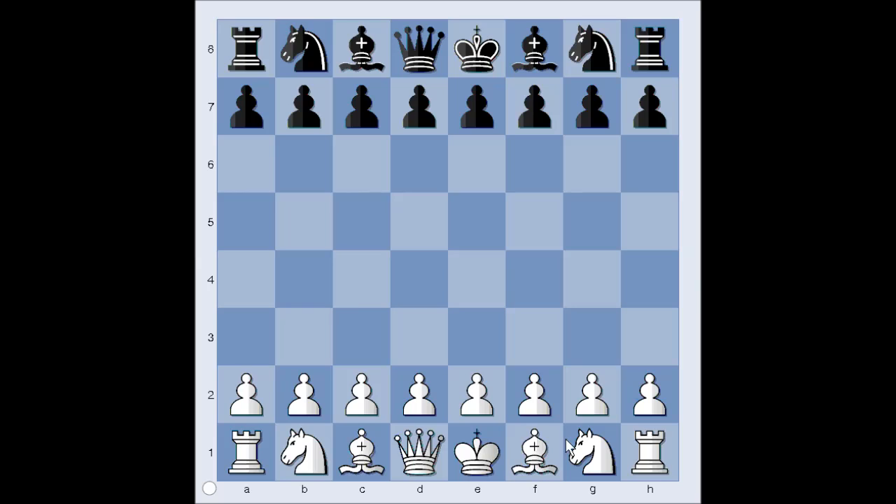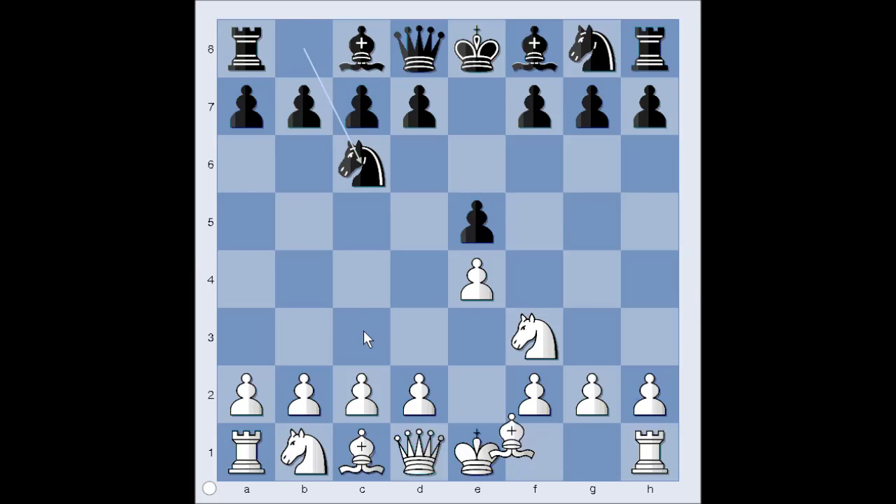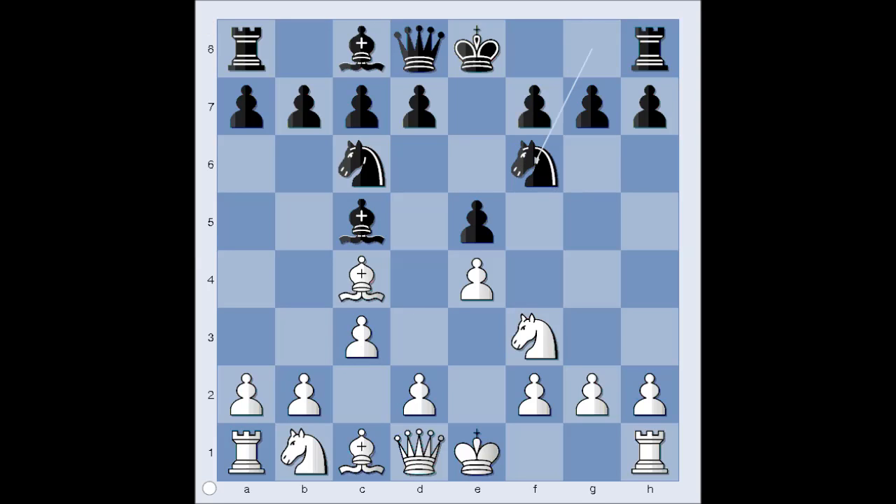Lange had white pieces and he started with e4. Lampert played e5. Nf3, attacking the pawn on e5, defending Bc4 — Italian opening. Bc5, c3, preparing d4. Nf6, attacking the pawn on e4.